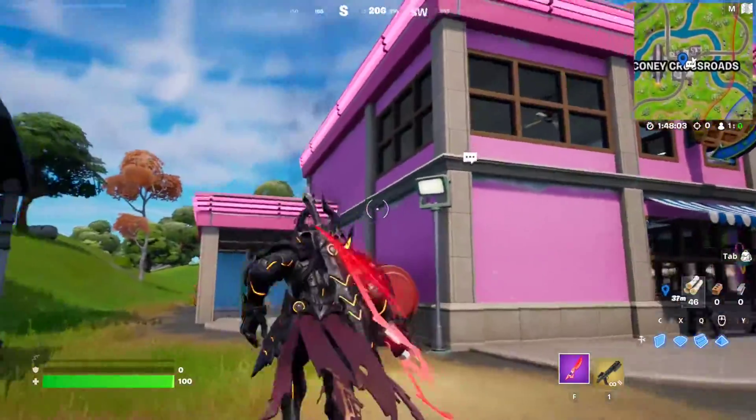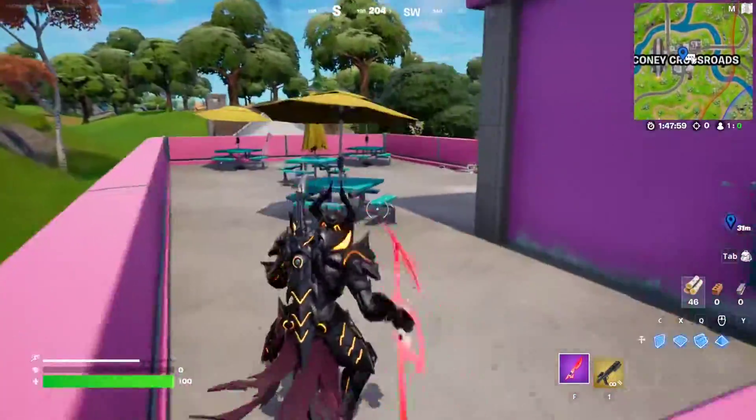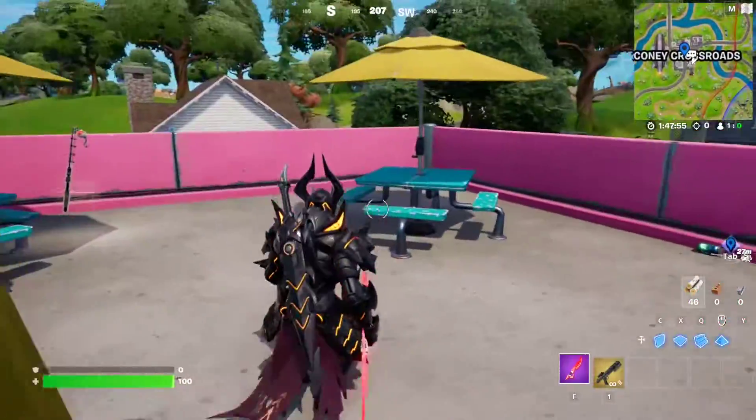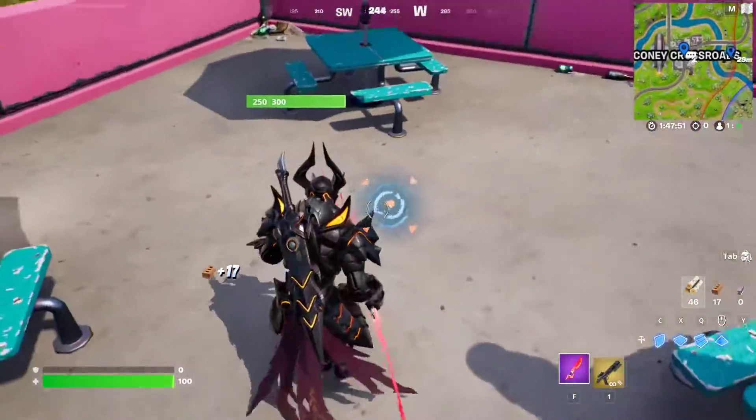Location number two is going to be all the way at the — I don't know what you call this — the ice cream shop, I guess. So basically, this is the ice cream shop right here. You're going to jump on top, and then you're going to find the second Omnichip right between these three tables. So it's going to be right here. This is the location for the second Omnichip.